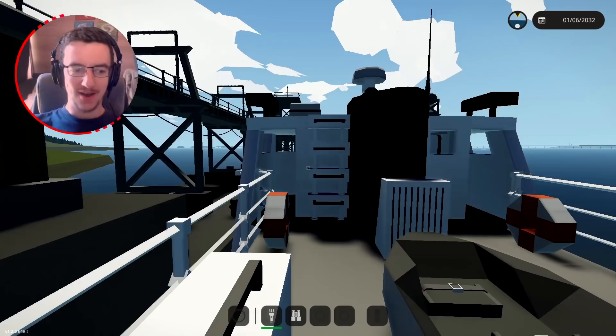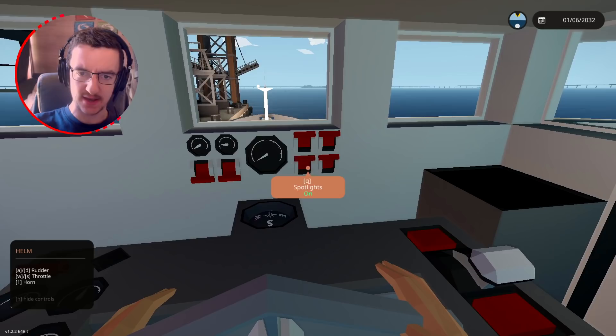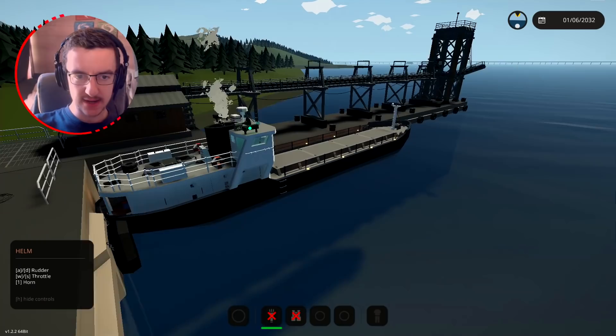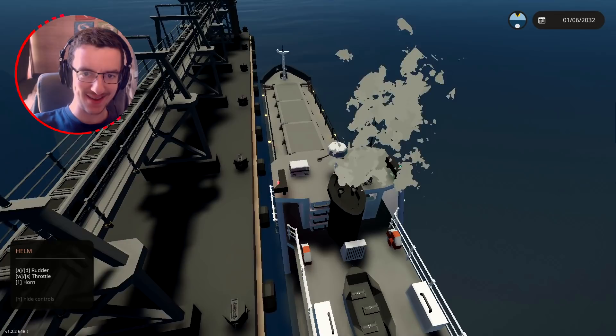We've gone ahead and got inside of the boat, and we're going to go ahead and close the door, sit in this little seat. Let's go ahead and turn on the wheelhouse lights and the deck lights. So we actually have the ignition right here, we can then go ahead and start going forwards - that enables the clutch. If we go forwards like this, there we go, awesome, we're moving!